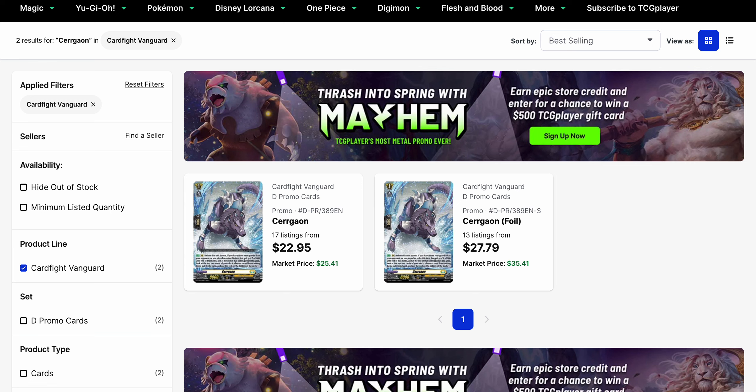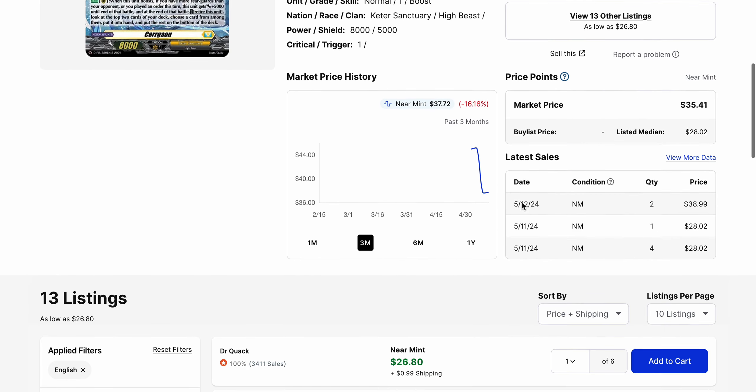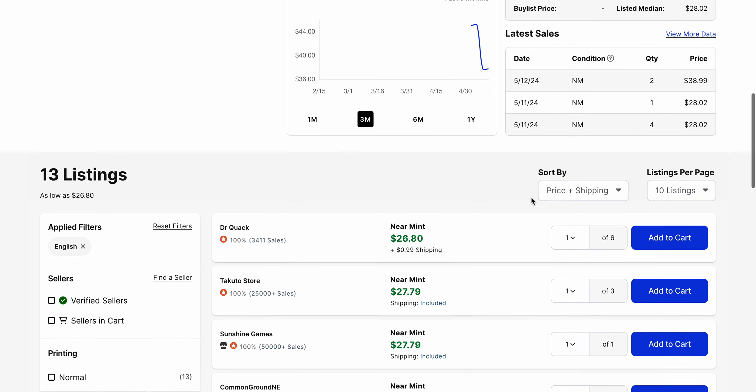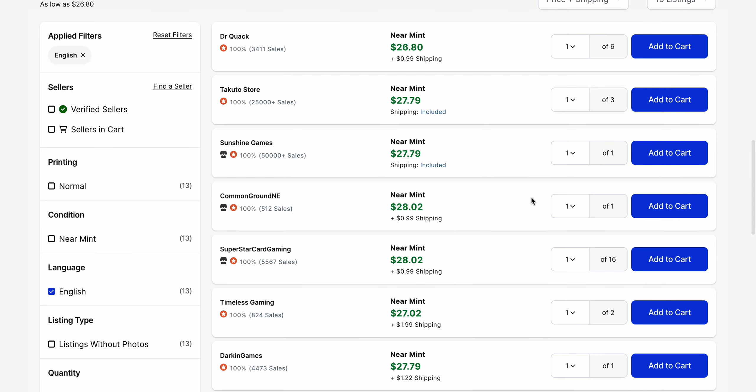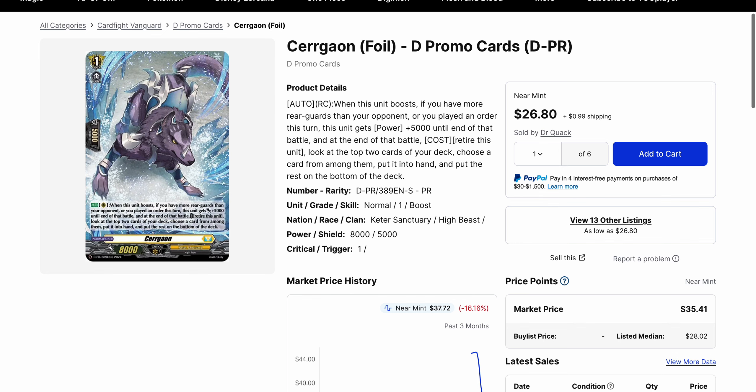Then we've got the foil versions of all the promos from Fated Clash, including Saragon. The lowest listing on Saragon's foil is $27.79, which is not too far from the $22.95 for the regular one. Six copies are available for $26.80 right now. The last sale was $39, but we did have $28 sales. If you want this foil, they're not too far away from the regular version — might not be a bad idea, but do remember that this card is likely to get a limitation with Luard at some point.